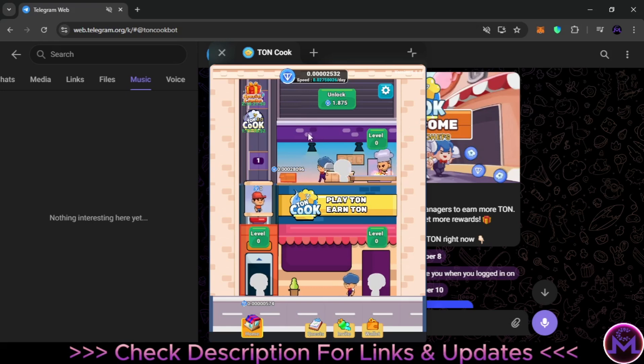You can click to speed things up if you want. You can use auto-clickers to keep clicking automatically within your time. If you keep clicking the whole day, the maximum you can get is 0.027 Ton. That's how it works — very simple.